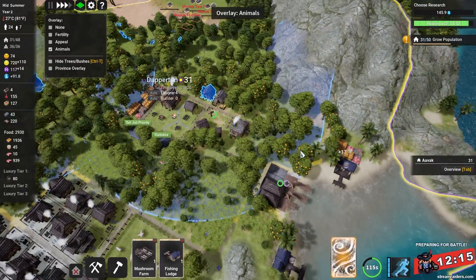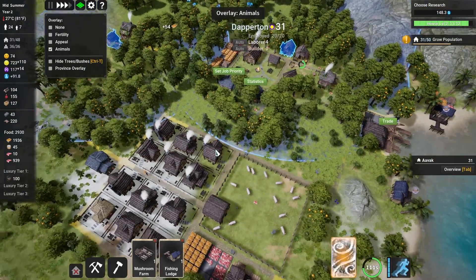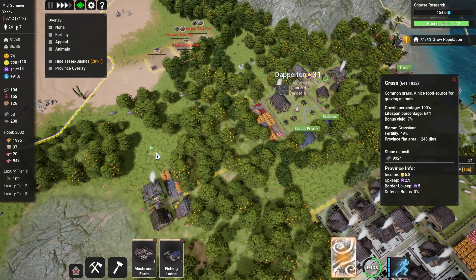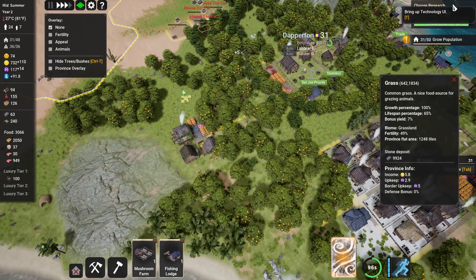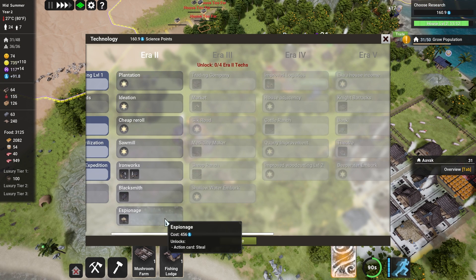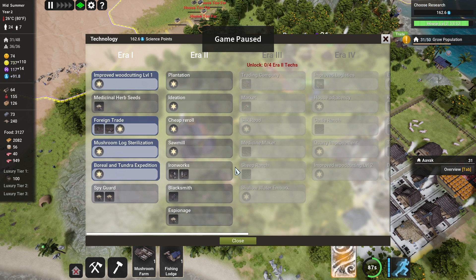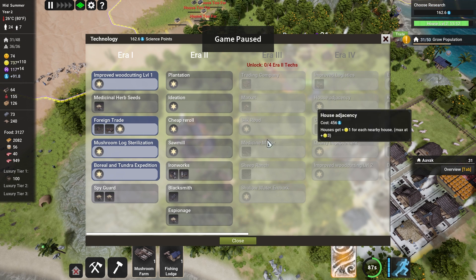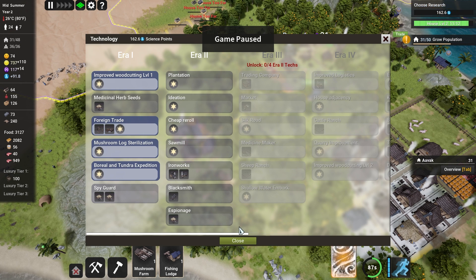We will see how this goes - I'm not sure if wildlife returns naturally or not, we're going to have to find out. We need to choose some research. Thankfully our research is accruing while time goes on, so we're never wasting it. It's not like in Factorio where if you're not researching, you're just building up the flasks but it's still going to take time. This is purely: do you have enough research or not. So you could just wait until you had enough and then click it, and you'd get it instantly - which is actually quite nice.